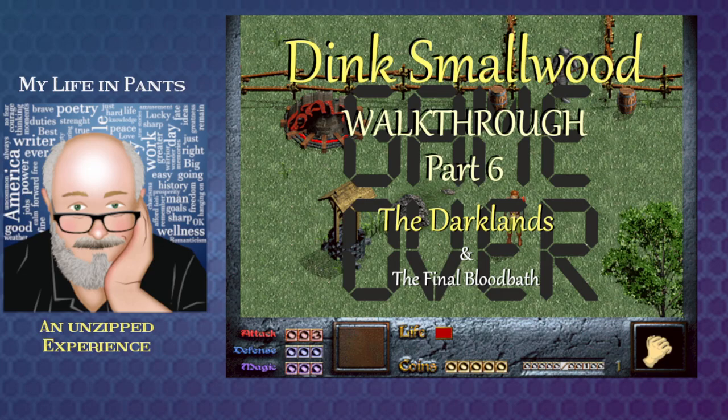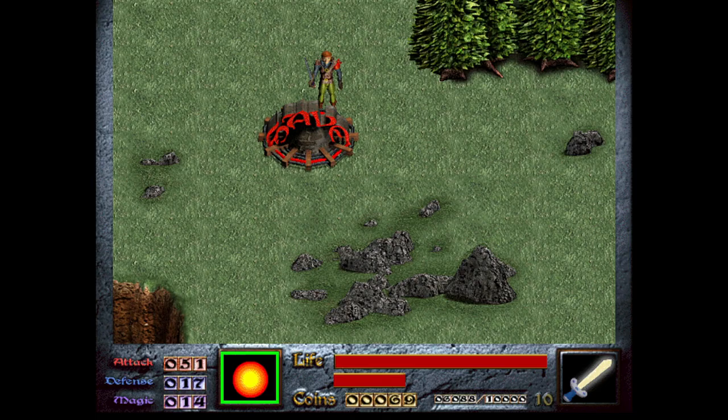Welcome to my Dink Smallwood Walkthrough, Part 6: The Dark Lens and The Final Bloodbath Game Over. We're going to begin where we left off last time. We have just bought the Light Sword and we're at level 10, getting close to level 11. We don't have much gold — 69 — and our power levels are okay.